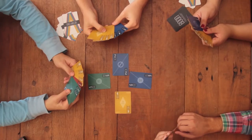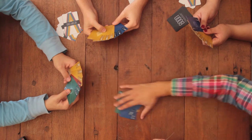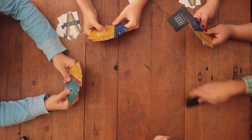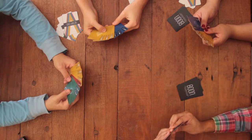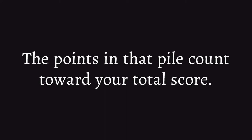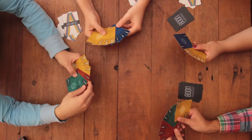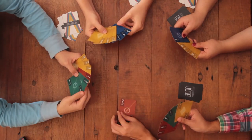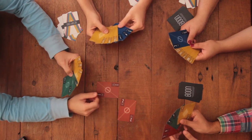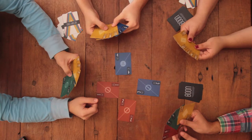When you win, you take all the cards from the trick and put them into a personal pile face down. Keep that off to the side — this is your points pile. Keep it safe until the end of the round as the points in that pile will count toward your total score. The person who won the trick starts the next trick. Keep playing tricks like this until everyone runs out of cards in their hand. That completes a round.